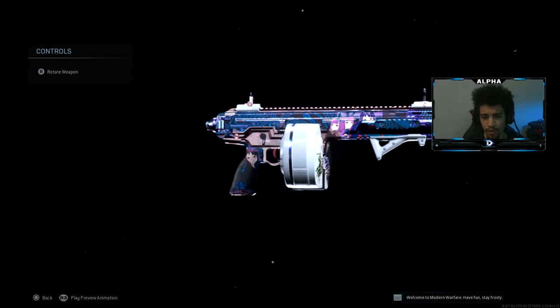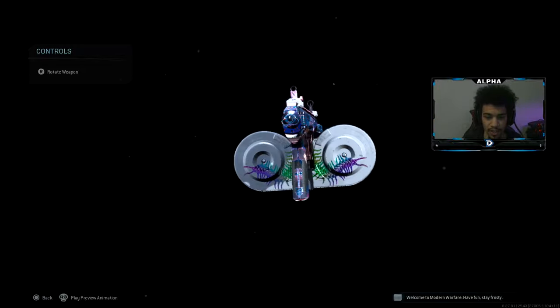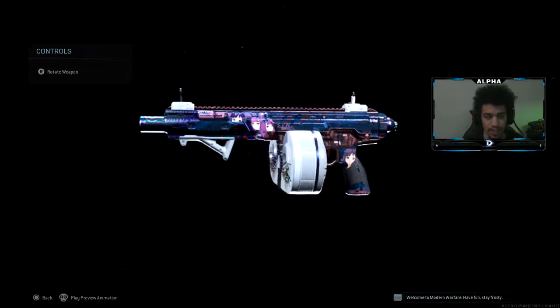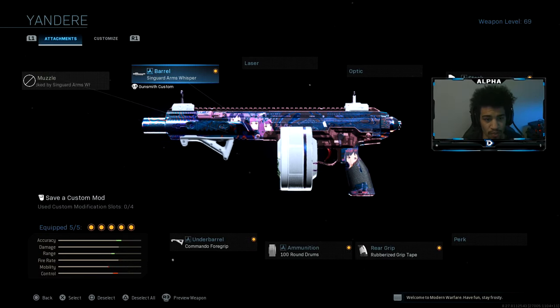Yo, what's going on YouTube, welcome back to a brand new video on the channel. Today I have another overpowered Kilo class setup I want you guys to try — this thing absolutely just beams people. So let's dive right into the attachments. As you guys can see, we have the Scene Guard Arms Whisper Barrel.